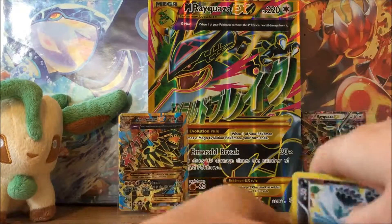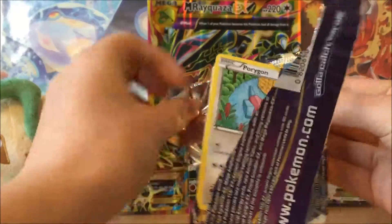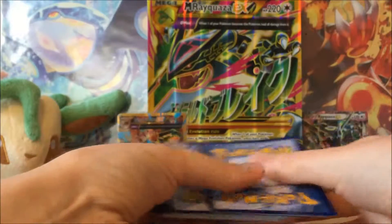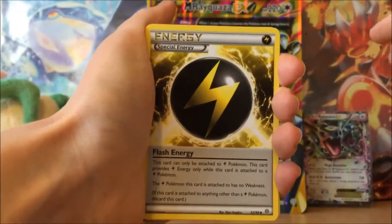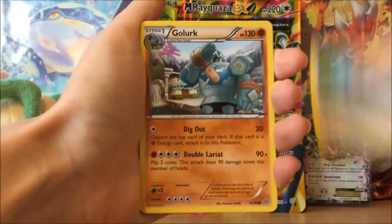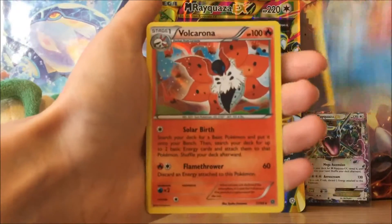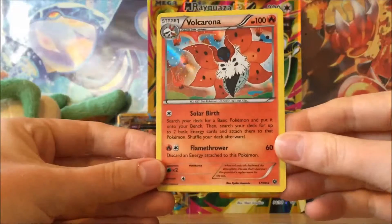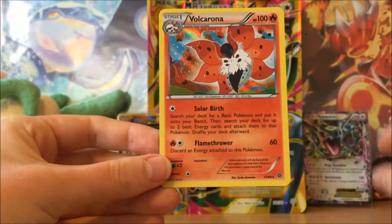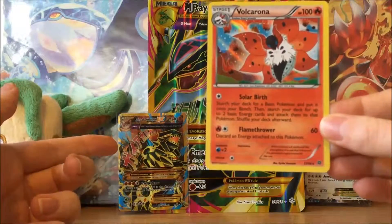That definitely makes up for the last Tyrantrum EX promo box — what a pull! On to the final Ancient Origins pack. We get Special Energy, Whimsicott, Fespeon, Porygon, Galerk, Inkay, Oddish, Beldum, a Reverse Holo Magikarp, and a Holo Volcarona. In all honesty this has been a pretty good box — two holos with Holo Beautifly and this Holo Volcarona, plus that incredible Primal Groudon EX full art pull.